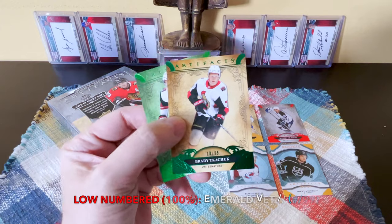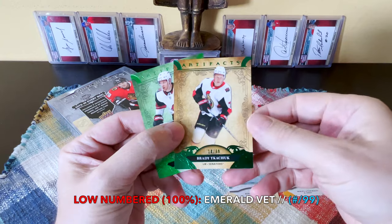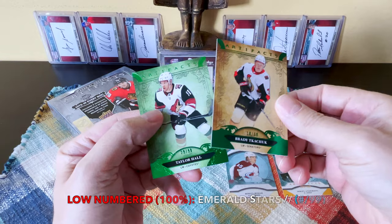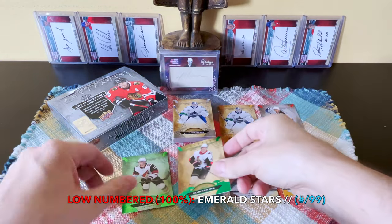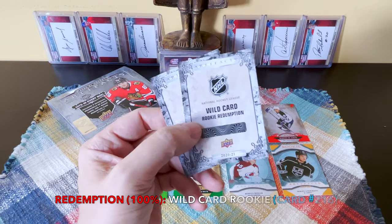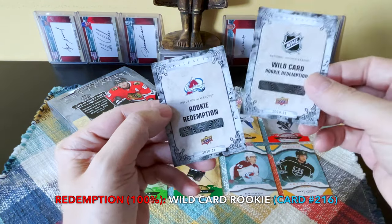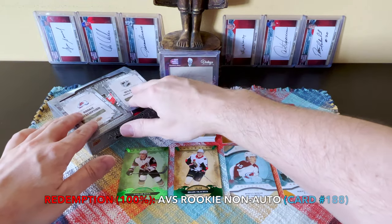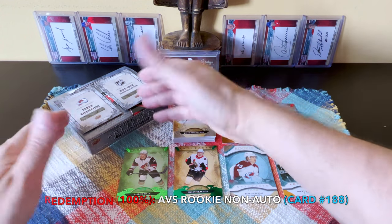We're guaranteed two cards at 99 or less and we received exactly 99, not less — both emeralds. Brady Tkachuk fourth overall 2018, now second in points from his draft class I think, with Caufield ahead of him. And Taylor Hall, first overall 2010 — both emeralds. With our redemptions, we were to receive one but received two for whatever reason: the wild card deeper on the checklist and the ABS one, which could be Lafrenière.